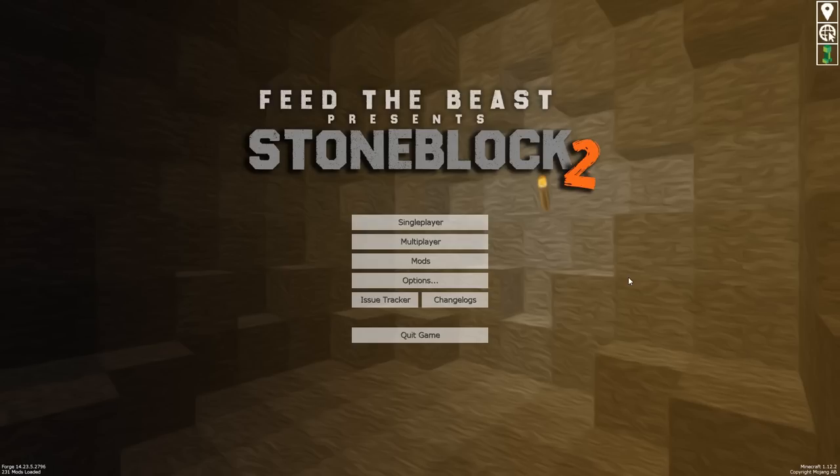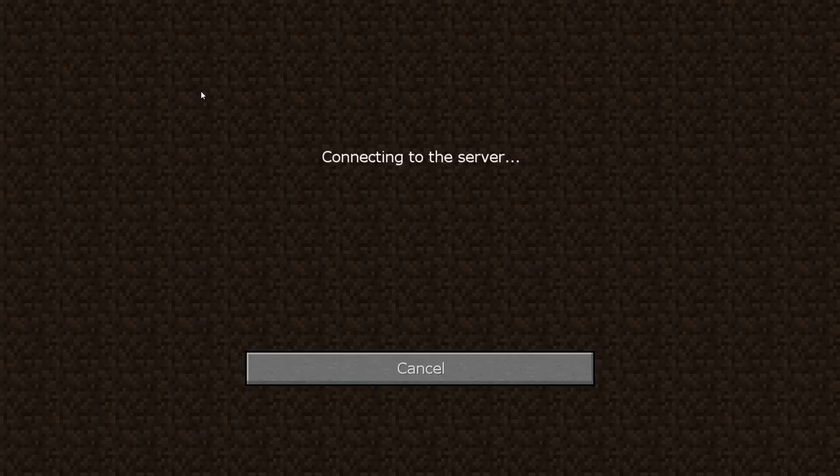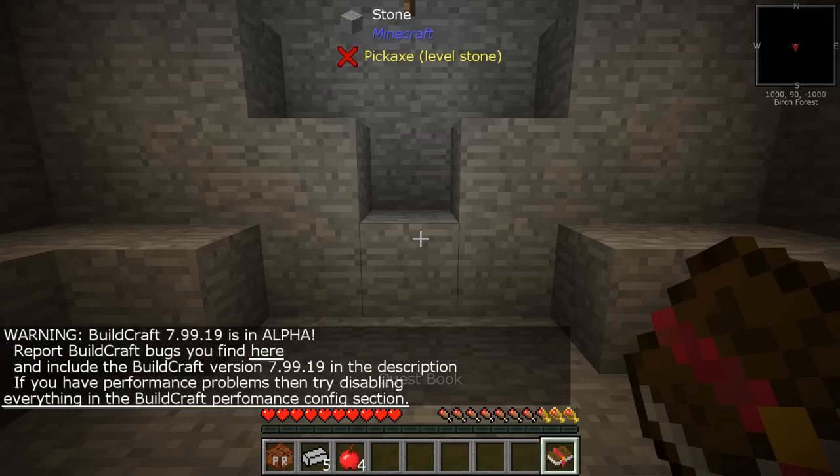I haven't had a chance to really play this yet so I'm going to get right into this. We're going to go multiplayer, go to Union Mines — it's a server I set up with the other Tinker Union members. Now most sky blocks you start off on a little island; with this you start off in a little cave surrounded by stone. The entire world is stone and that's where you start.